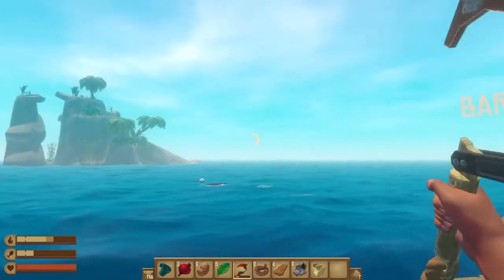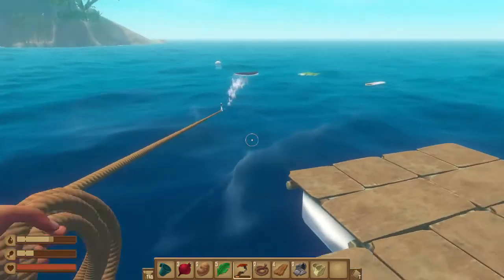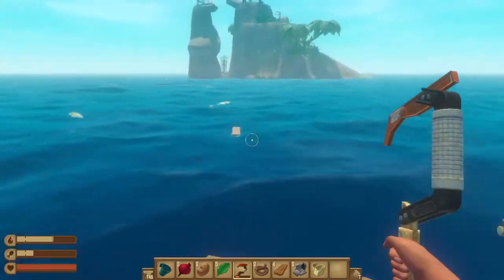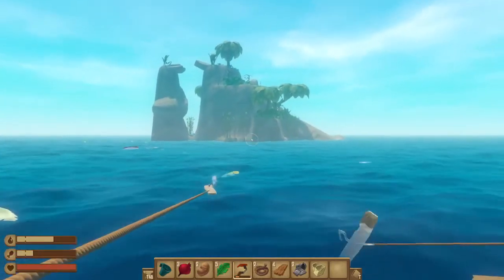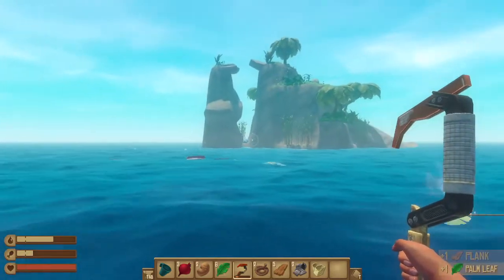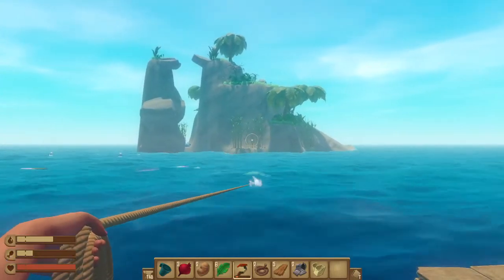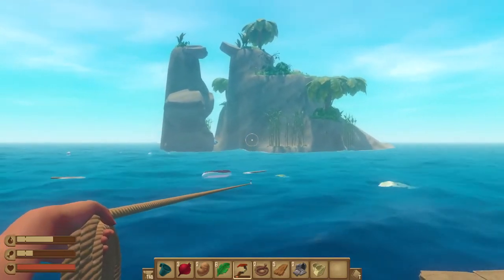I don't have a hook — oh no, I don't have a hook! I don't know why I forgot that. I'm so lucky I actually have stuff. So we circled around — basically no, it's just a different island. It has trees on it, we might as well go there.